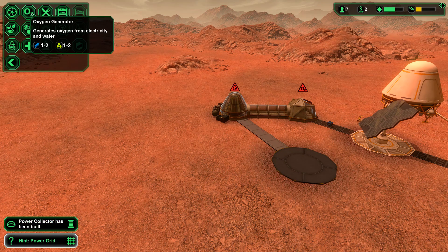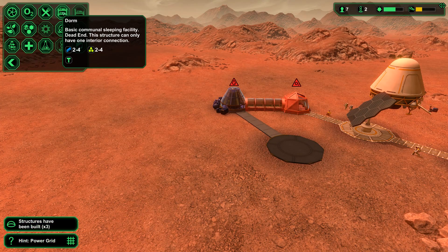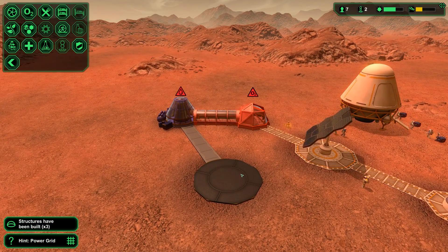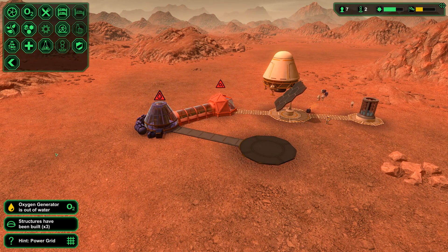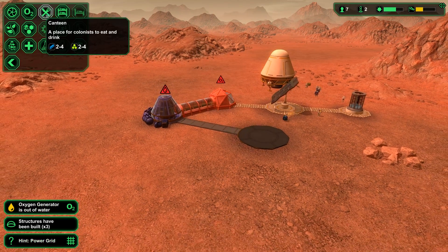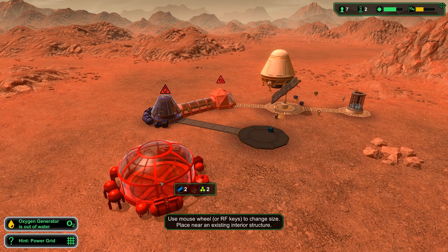The one thing to keep in mind about the dorm is that the structure can only have one interior connection — it just has the one right there. So this is kind of like a dead end. You've got to plan how you're laying stuff out here. Let's build a canteen, I suppose. I believe this is a similar thing to the dorm — you can only have one interior power connection.